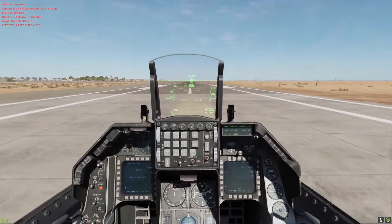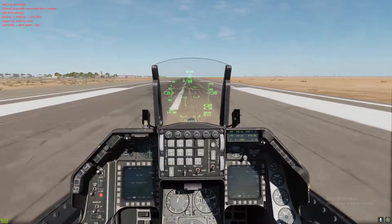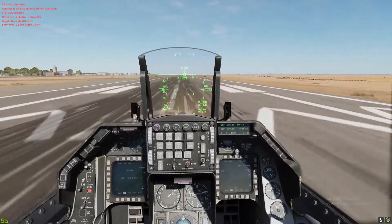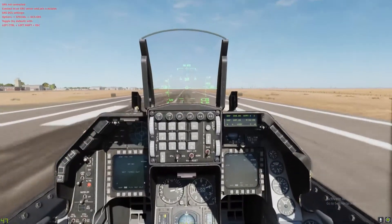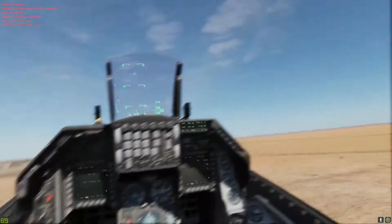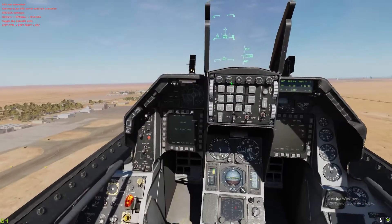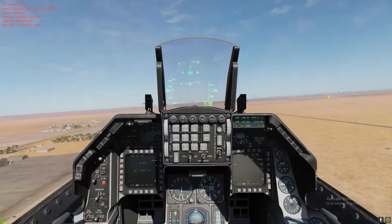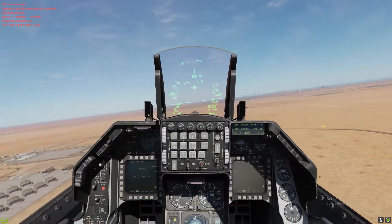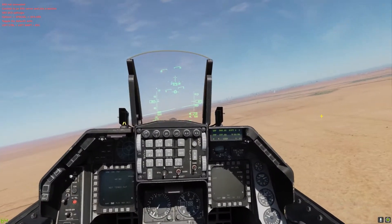So now once we've reached speed, we're releasing and we're rolling. Airspeed is alive — 80 knots. In DCS, start pulling up on the stick. We have a positive rate of climb and we have our gear up right now. Beautiful departure. Let's turn off our master arm. The TGP is going to take from three to ten minutes to open up.